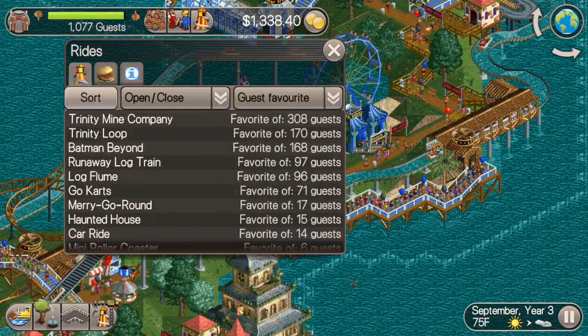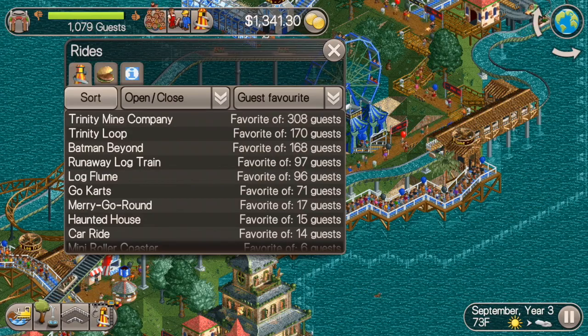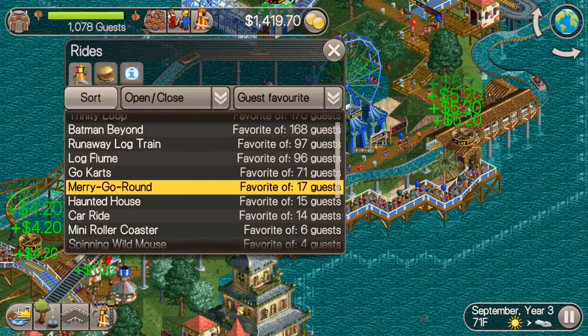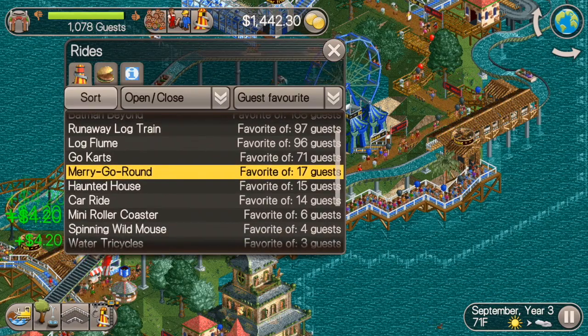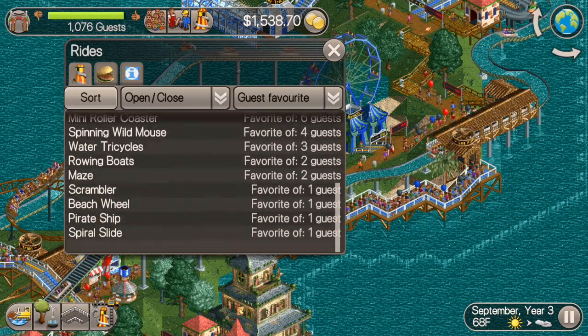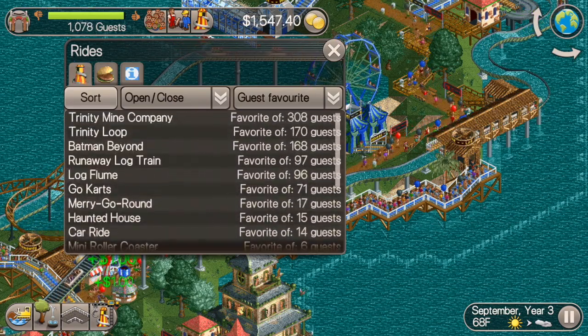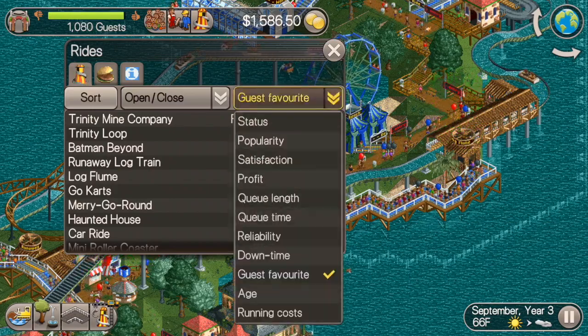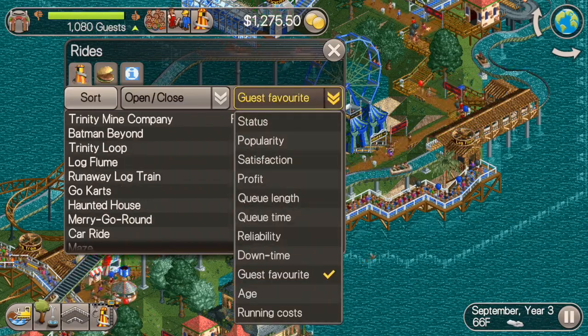Guest favorites — this is no surprise to me at all. Trinity Mine Company is number one. I think that's the highest excitement rating I've got on a roller coaster. It's also the first big roller coaster that the guests ran into, so that makes sense, with Trinity Loop being in second and Batman Beyond a close third.